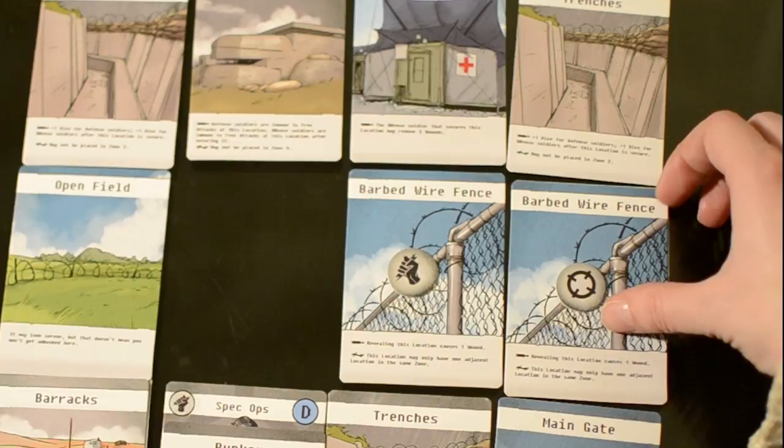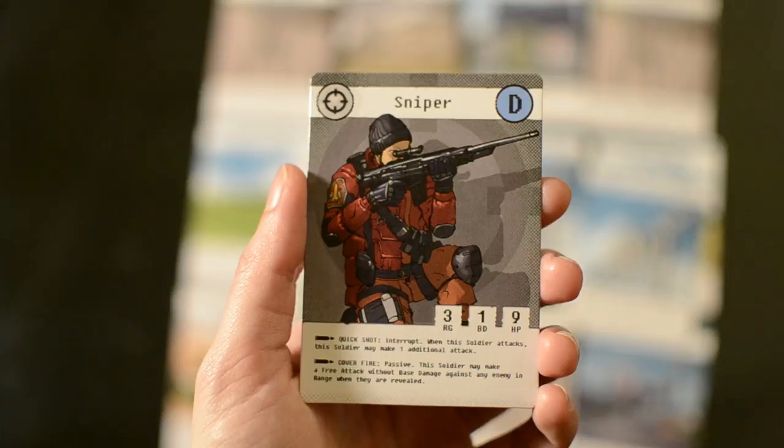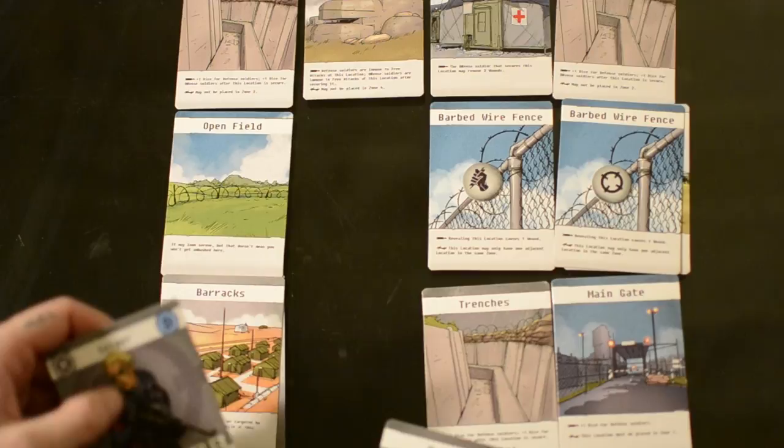If a soldier leaves a location with an enemy soldier, that enemy soldier may make a free attack without any base damage against the departing soldier. If the soldier is not killed, movement continues as normal. When a strike team soldier enters a location with an unrevealed incursion card, they reveal the card. If the card is not an enemy soldier, resolve the text first and the soldier may then attack an enemy soldier in range. If the revealed card is an enemy soldier, that soldier makes a free attack against the strike team without any base damage, and you replace the card with the corresponding terrorist soldier token.